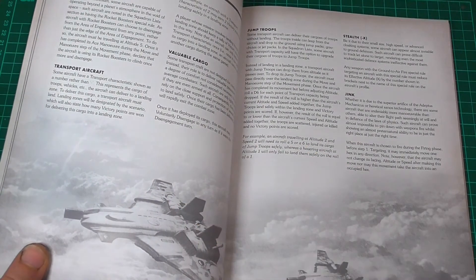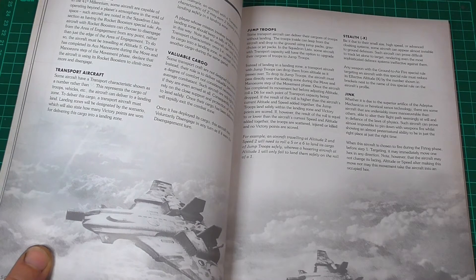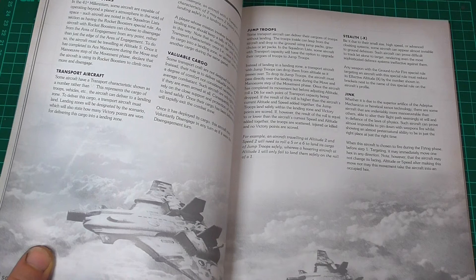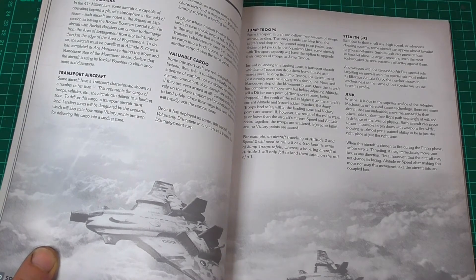We have some special rules here. Stealth — be it due to their small size, high speed, or advanced cloaking systems, some aircraft may appear almost invisible to ground defenses. Such aircraft can prove difficult to track, let alone target, rendering even the most sophisticated defense systems ineffective against them. Any weapon with the ground-to-air fire special rule targeting an aircraft with this special rule may reduce its effectiveness altitude by the number shown in brackets next to the name of the special rule in the aircraft's profile. So it only works against ground-to-air firing.